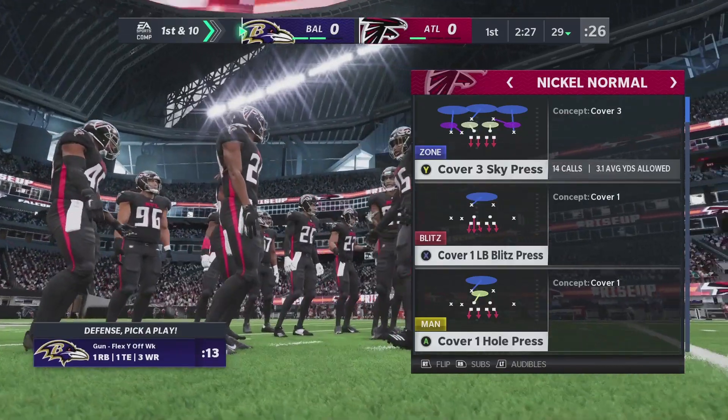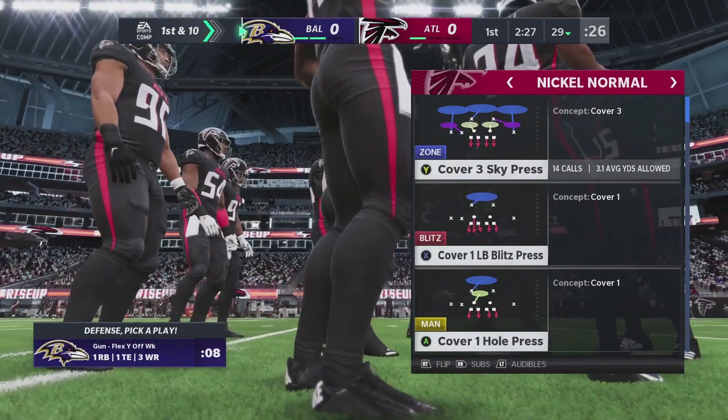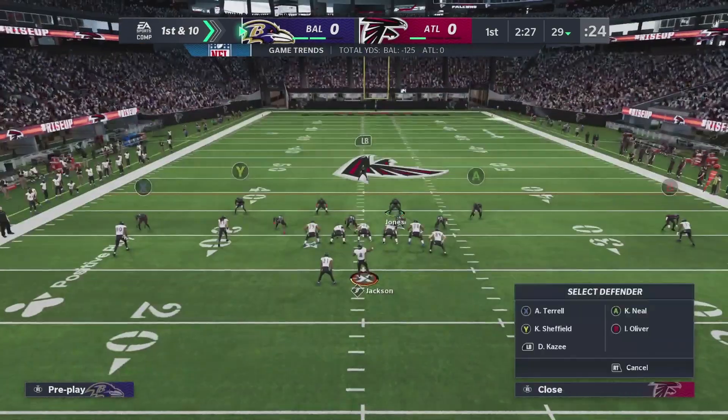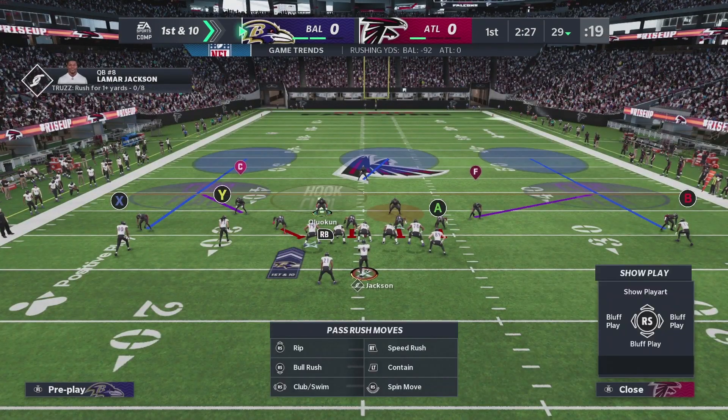EA has done a great job this year making sure they give us the tools to put a little bit more extra attention on these dual threat quarterbacks. We're going to start off by talking about the quarterback spy feature and how to use it effectively. The first thing you need to know is how to adjust an individual player to put them in a spy assignment.